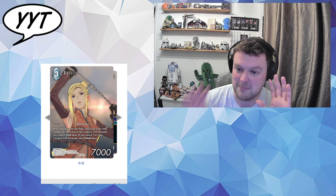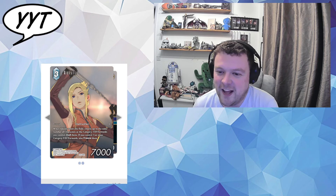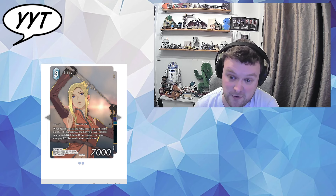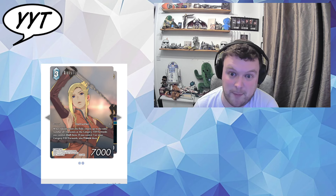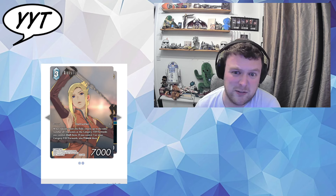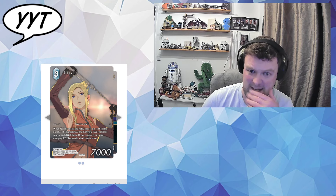Big fan of Final Fantasy 8 — great game, triple triad is OP, please bring it back. 3 CP, 7k, Quistis, Instructor — not a Blue Mage, yeah that's controversial. When she enters the field, choose the same number of characters as FF8 characters you control, including her, and dull them. If you control three or more, freeze them. So theoretically if you control Quistis and a backup and, say, Squall, or the new Selfie — there's the Disciplinary Squadron, the SID backup, loads of different things. It's just a really good effect.